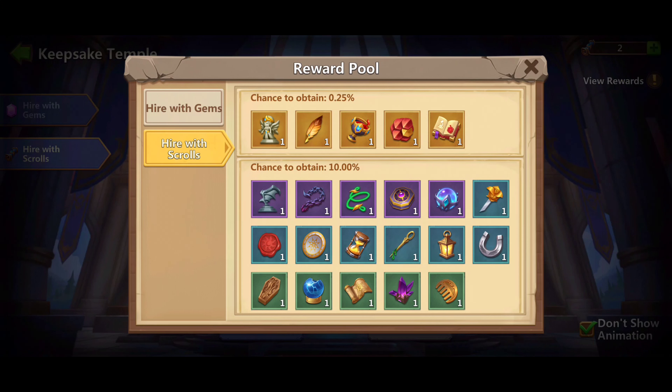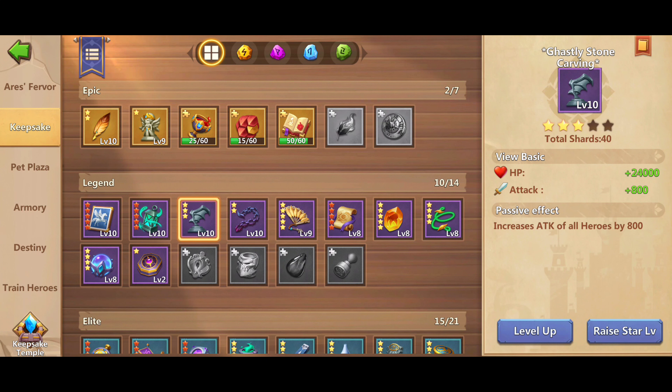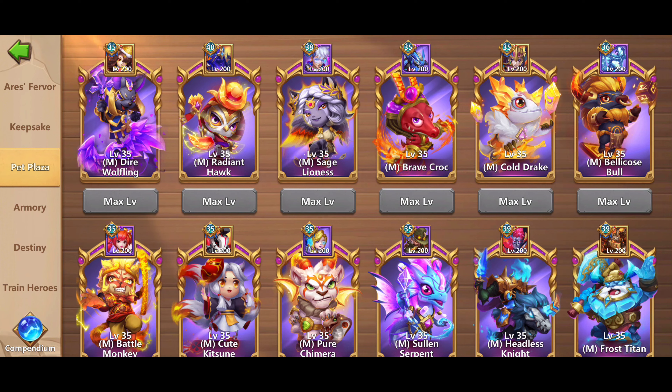You can check rewards and chances on the View Rewards tab located on the right side of the screen. To level up a keepsake you will need materials, which are also included in hire with gems or can be bought at the Warehouse — the Warehouse resets weekly. Each level requires different amounts or types of materials.